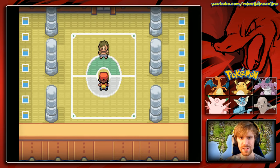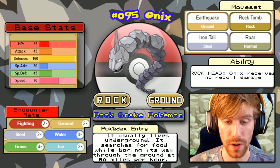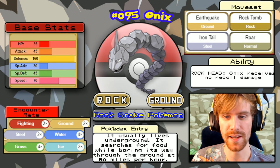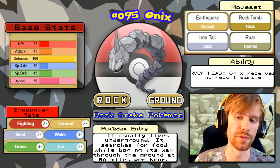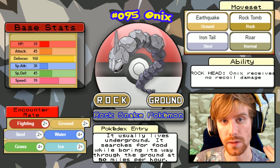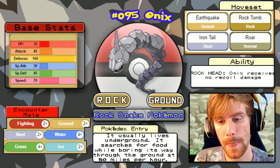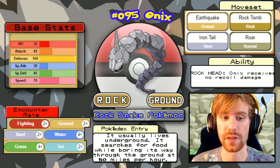After healing up, let's look at Bruno's team. Bruno is the second Elite Four member and will be the absolute hardest for us. He starts with Onix, which has Rock Head so it takes no recoil damage. Its moves are Roar, Iron Tail, Earthquake, and Rock Tomb. Note that all his Pokemon have Rock Tomb — this is a Fighting Elite Four which is weak to Flying, but Rock Tomb prevents us from using Fly effectively.